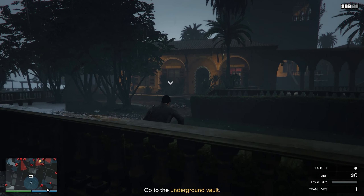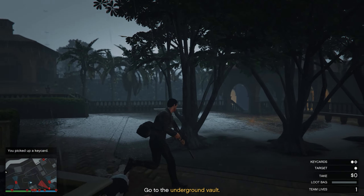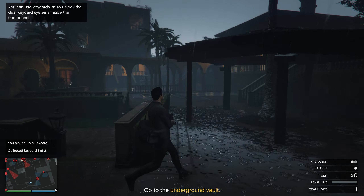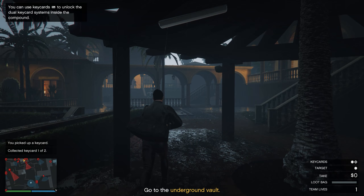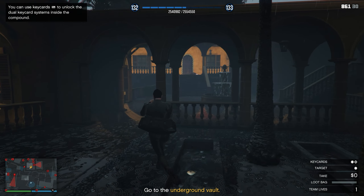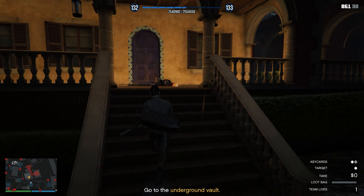Once you get rid of the camera it should be all good. At this point I'm keeping my eye on the mini map for the juggernaut — he's all good, pretty far. So I get through this gazebo then I target that guy up there and make my way up to the stairs.